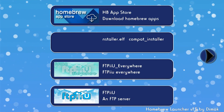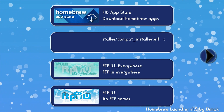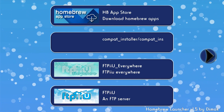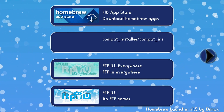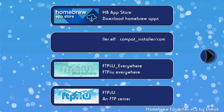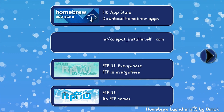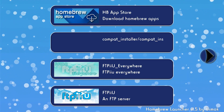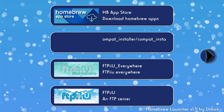The easiest way to install SaveMe WUT is to use the Homebrew app store. The store has a lot of Homebrew apps, they're kept at the latest versions, and it installs everything by itself without you needing to copy files manually using your PC. You will need to have the Wii U online with an internet connection.